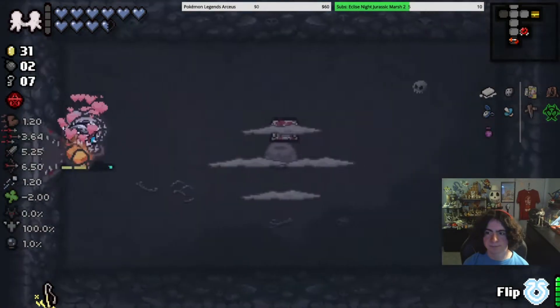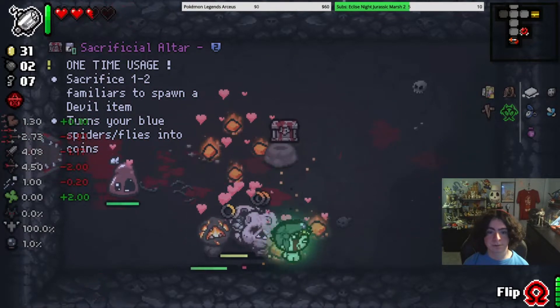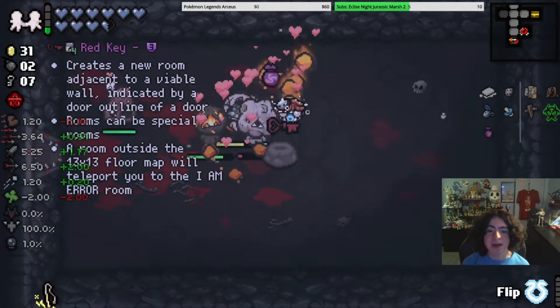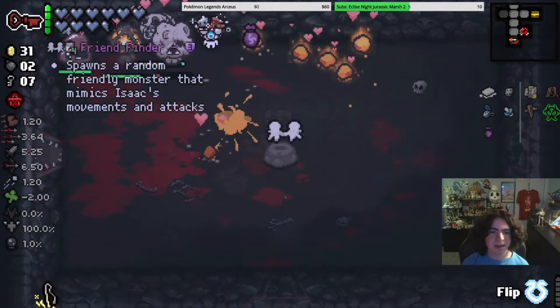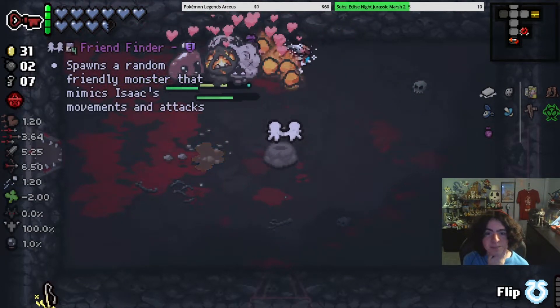I'll go in here, why not? That is Sacrificial Altar. But Red Key's on the other end! Goodbye Glass Cannon! Now Friend Finder's gone, but I'll figure out a way to get that back, maybe.